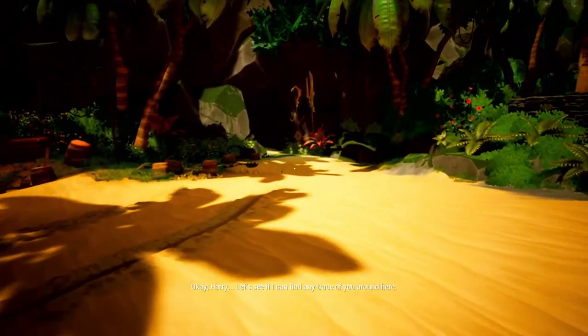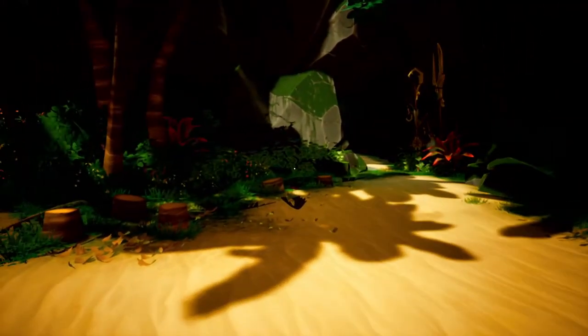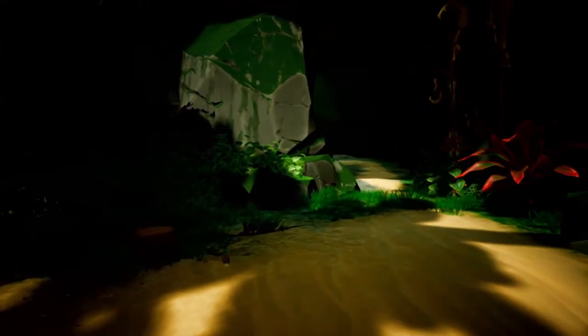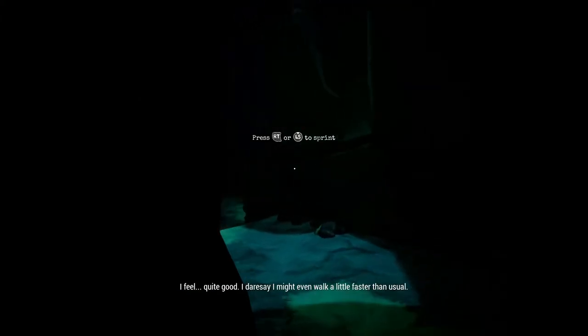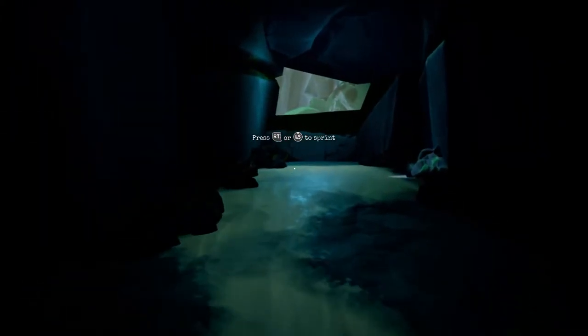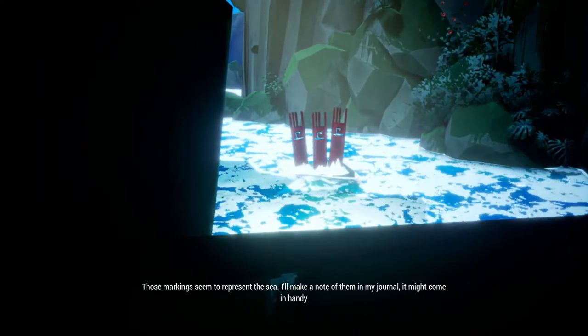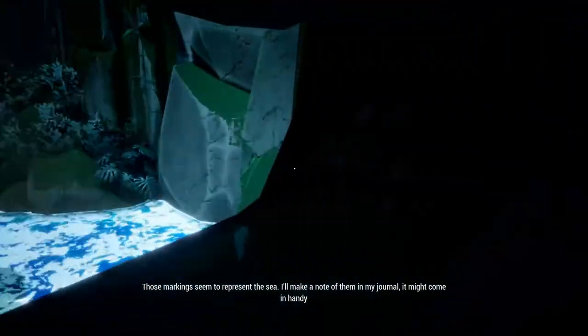The first thing we will have to do is find five different symbols in order to complete September 1. The first one will be on your left hand side inside the cave — you will see it in the sea. Then we're going to turn around and leave the cave.